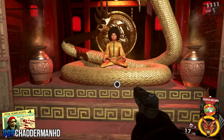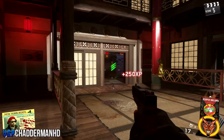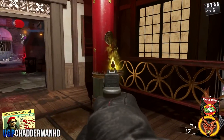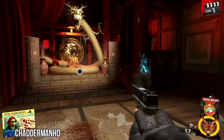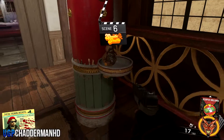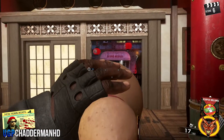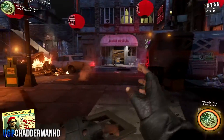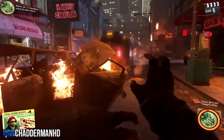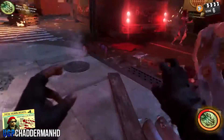I recommend going past the roller skate round - that way it's a lot easier to start the first challenge. I've decided to pick up the Dragon. Once you pick up the Dragon, you want to drink your gourd and start your first challenge, which is going to be melee 15 zombies with this fighting style. Once you complete that challenge, it should come up with Dragon Rank 1 Completed.